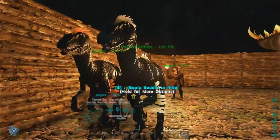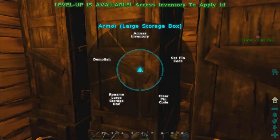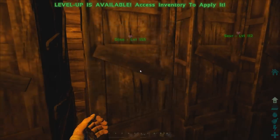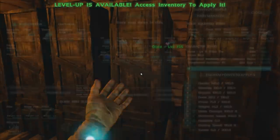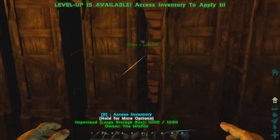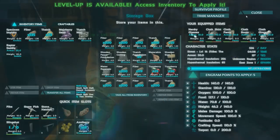We have multiple Velociraptors now. I need to build a saddle and take those out today. If you want to tame something, I've made it so we can tame basically anything we want. I can use the Stegosaurus for gathering berries — in one swing I get like 50 or 70 narcoberries. So I can rapidly gather berries, then make narcotics, then make narcotic arrows.